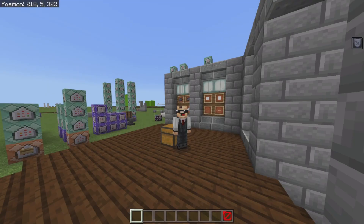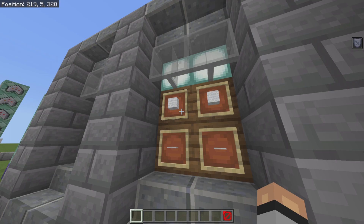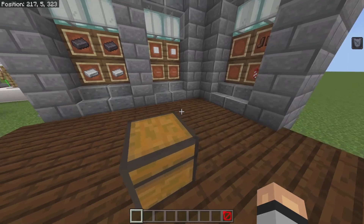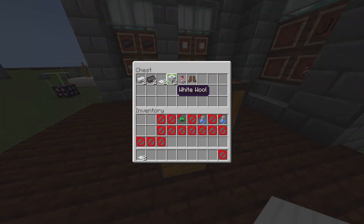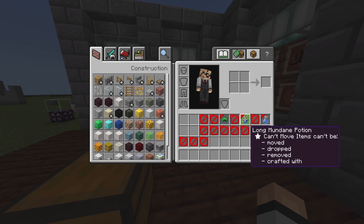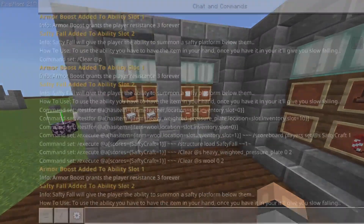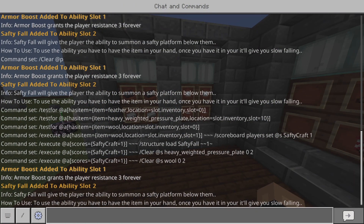I actually had to change the recipe for Safety Fall just now. I changed it to two wool because the feathers actually broke the system — I didn't think about that, but I fixed it. So basically if I get two iron pressure plates and two white wool and craft the feather, it removes it from my inventory pretty fast. I do this and boom — I get the feather, it gets removed, and the feather item appears in my ability slot.